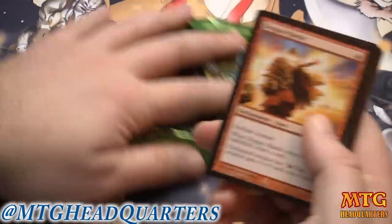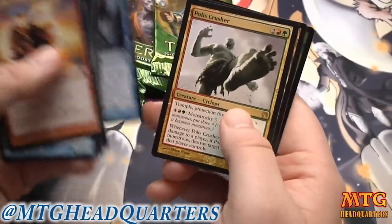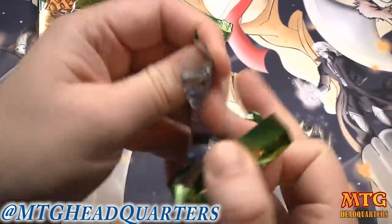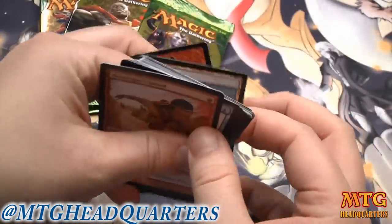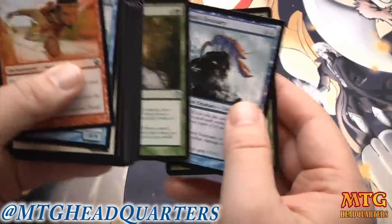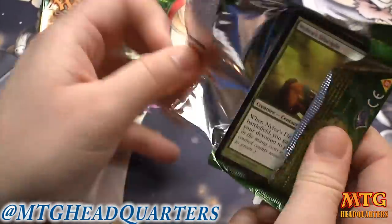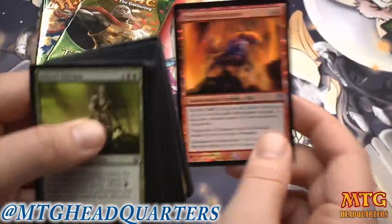I crack open packs and look for any bombs we need to build around. Gray Merchant is pretty good, Polis Crusher too. Red-green looks viable but you've really got to have all the pieces. Our rare is a Mist Cutter Hydra — red-green seems viable. Right now I'm just bomb hunting, then we'll sort colors.